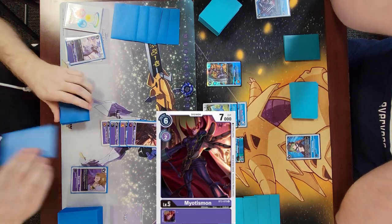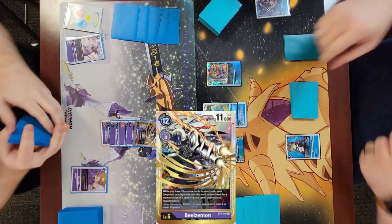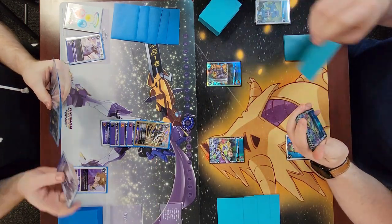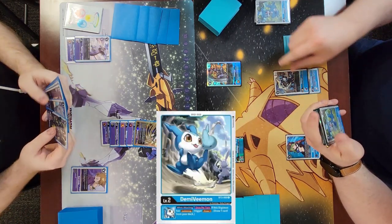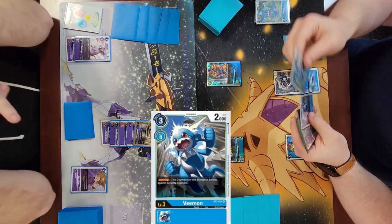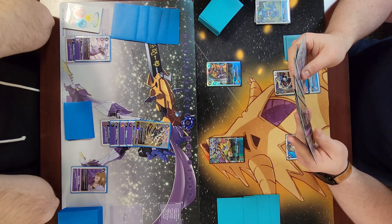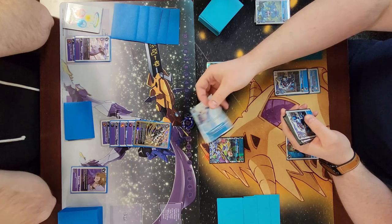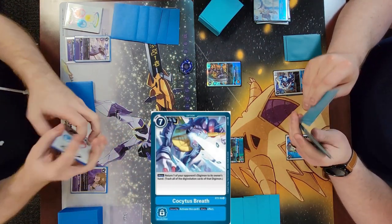He starts to climb into a mega and Beelzemons, using the digivolving effect to delete my VBmon. Beelzemon can delete a level four or lower Digimon when you digivolve into it. I think about this for a moment but I don't like that Beelzemon being on the field, so I go ahead and Kokaitis Breath it back to his hand and all of its digivolution cards go to the trash.